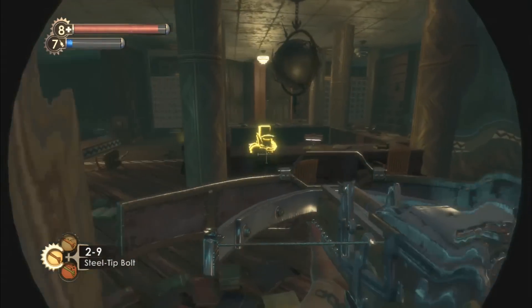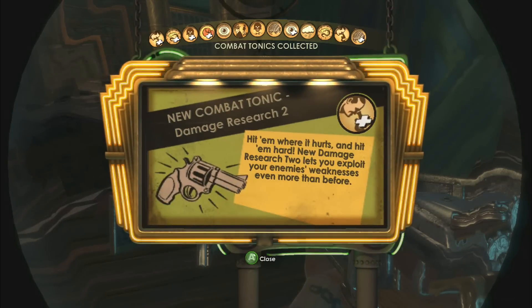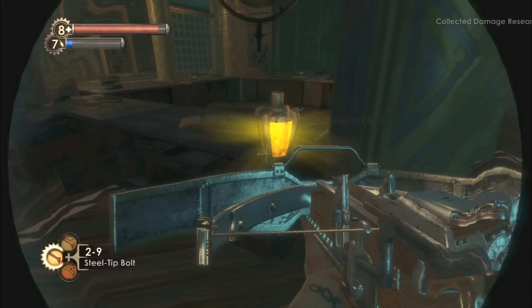I see something big and shiny glowing in the middle here. Big Daddy Boots - that's exactly what we want. Damage Research 2: hit him where it hurts and hit him hard. New Damage Research 2 lets you exploit your enemy's weaknesses even more than before. We have Damage Research 1. We will switch it.